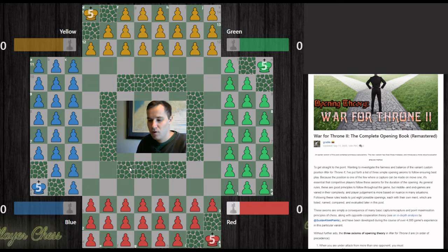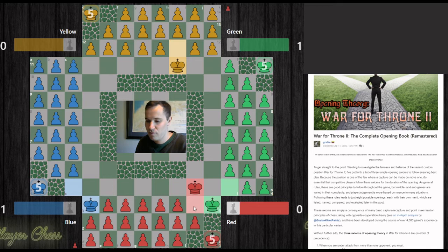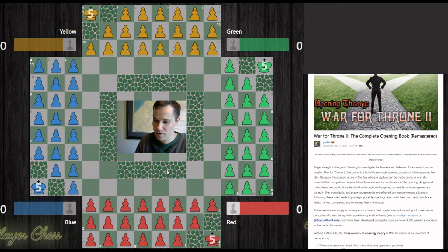Why is it so important to know this theory? Let's look at an example of an opening gone wrong. Red makes a seemingly sensible move to start, but one move later there are big problems. There's a dual attack from blue and green, and you're thinking: do I capture blue and maybe give green the opportunity to give a check? Do I capture green and have blue get one step closer to the back rank? This is not good if you are playing as red.